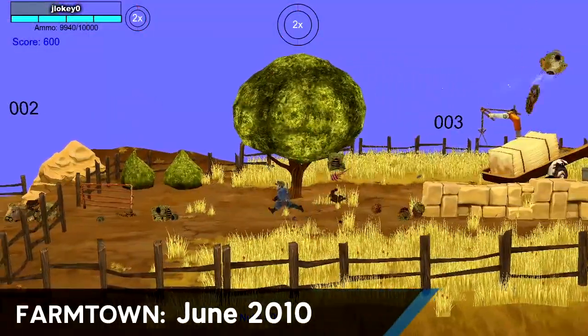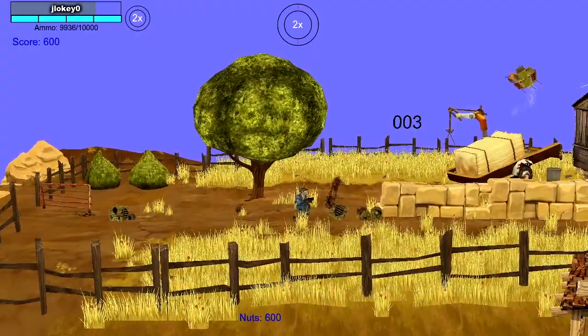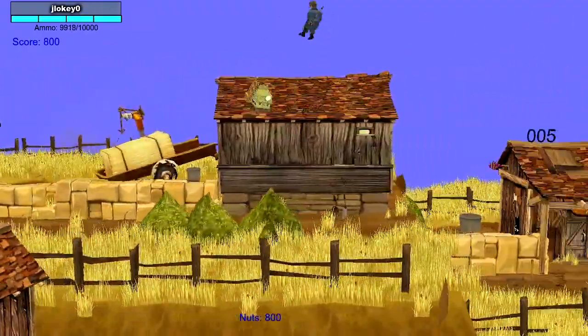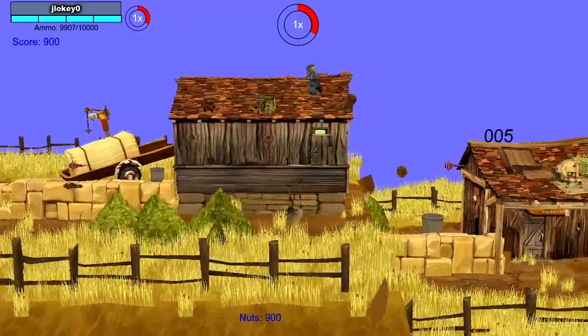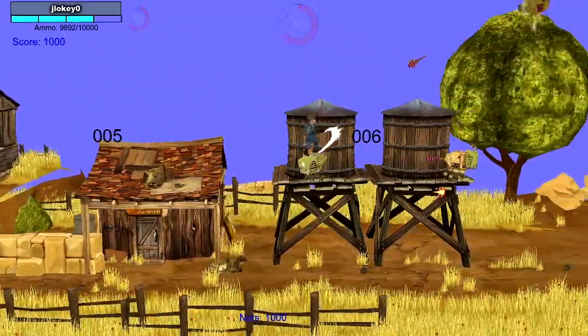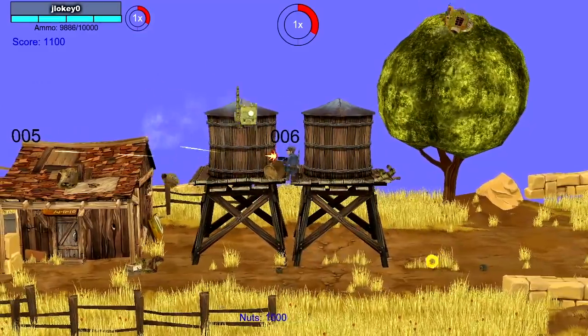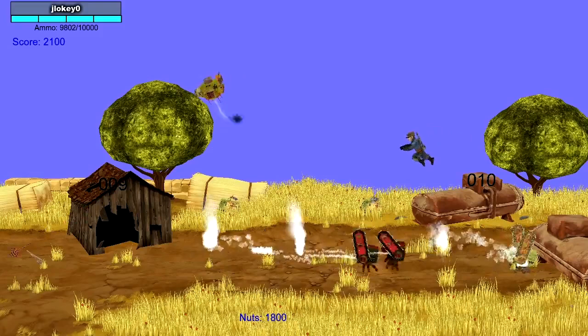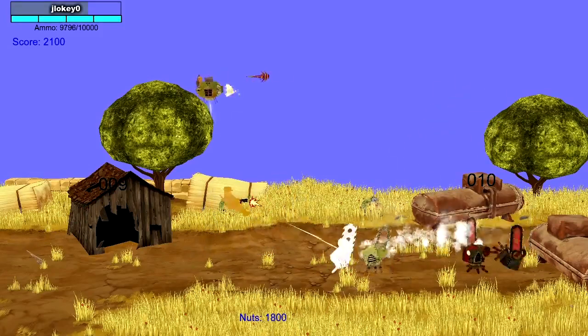We got to work on our art style next, and this video shows that starting to come together. We really wanted to make a world that was both familiar and unlike something you've seen before. So we pulled together elements like chainsaws with World War II style tanks and fused them into this modern idea of a robot. These robots actually became the Mark 1 robots you see in the beginning part of the game before they begin to evolve.